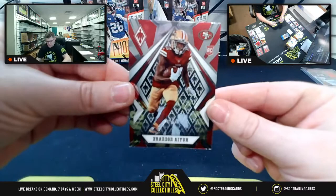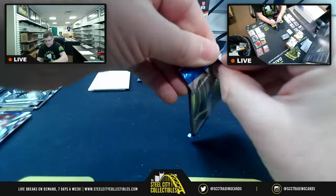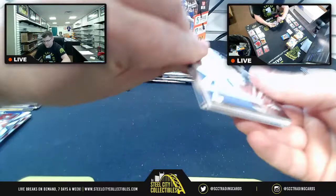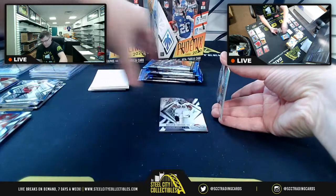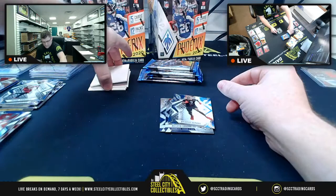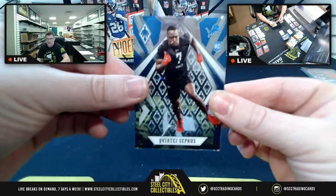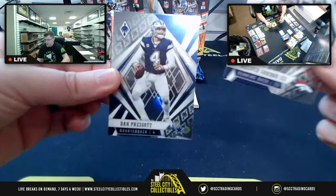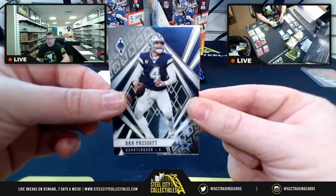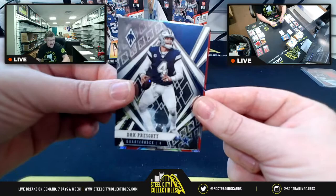Brandon Iuke rookie for NFC West confirmed. Then CIAFA for the Lions. Melvin Gordon for the Broncos — AFC West again for Olin. Host jokes Olin hates him for giving him another Bronco card right after the T. Higgins pull. Dak Prescott pulled as well.